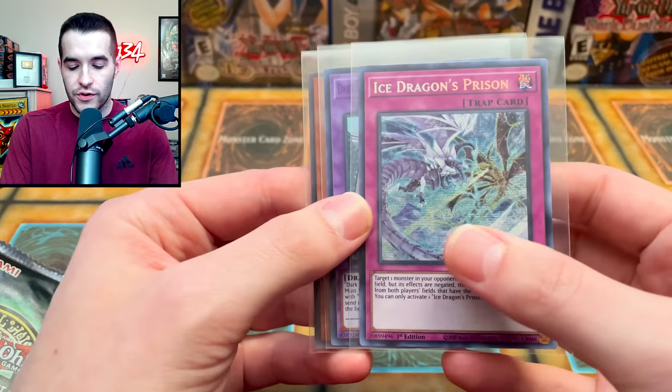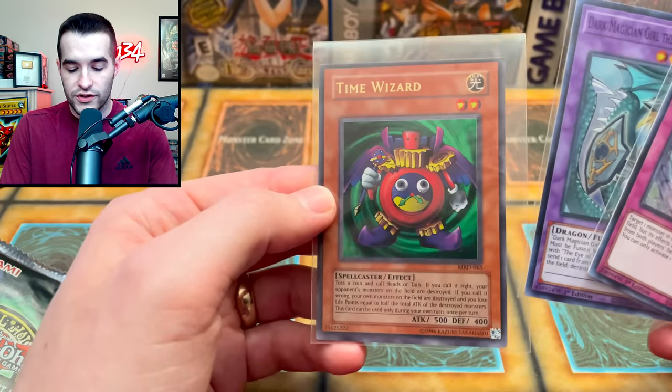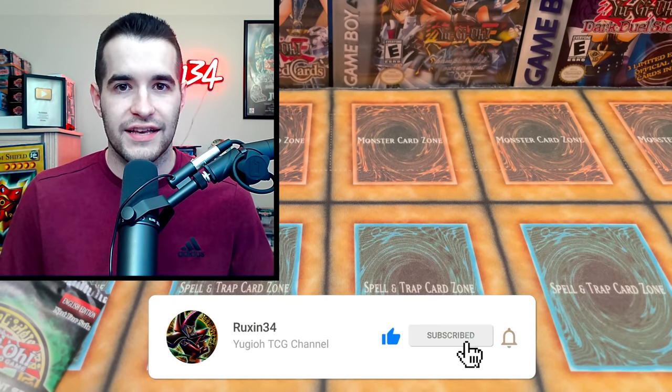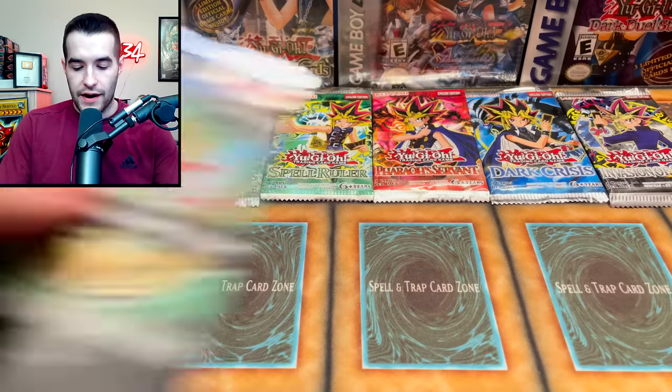But first, let's do the giveaway. I'll be giving away these three cards: Ice Dragon's Prism, and a Time Wizard from MRD. All you have to do is like this video, be subscribed, and let me know what you want to see from the legacy pack openings and what foils you want to see from the other packs.